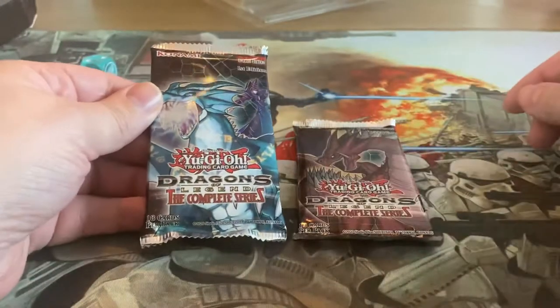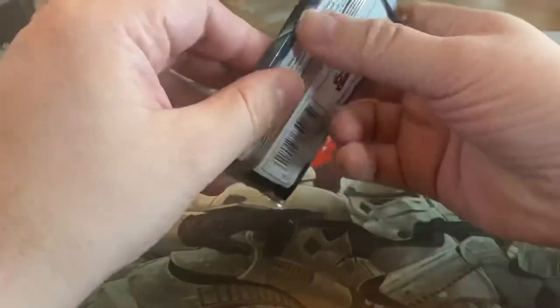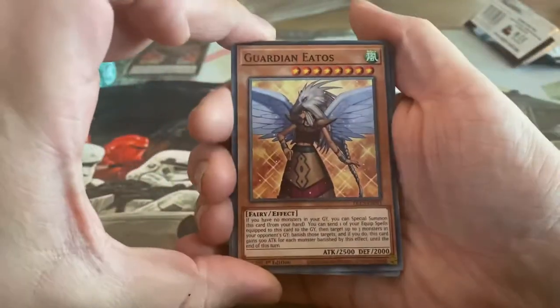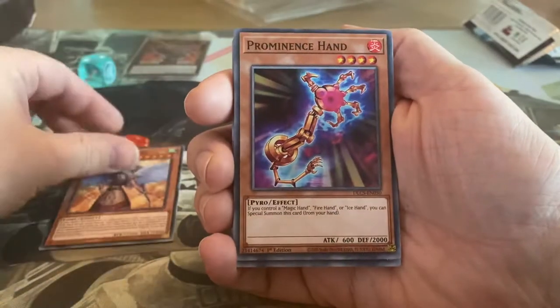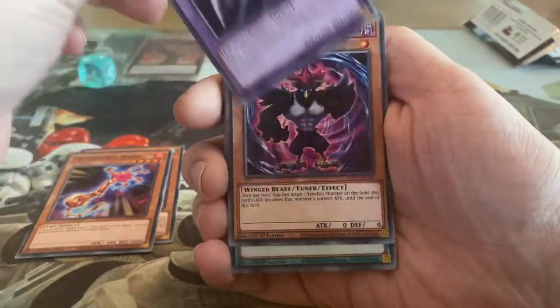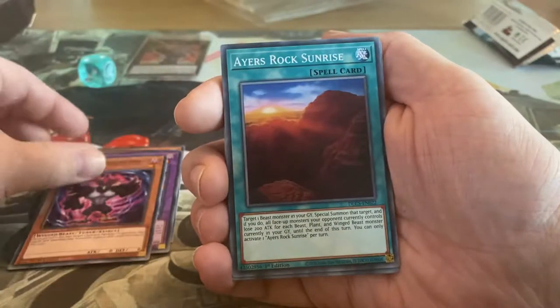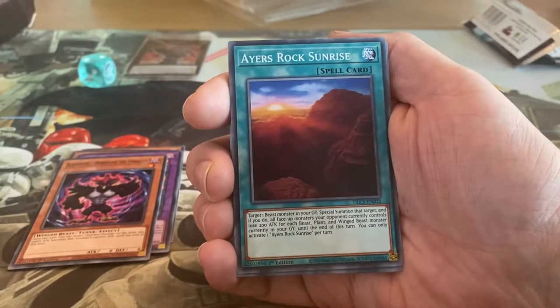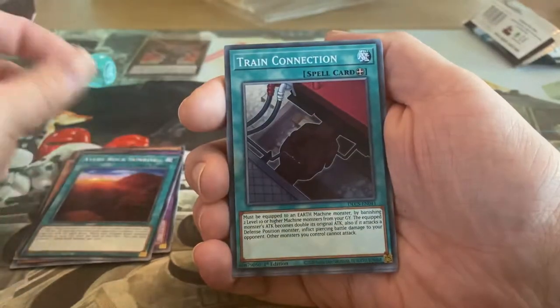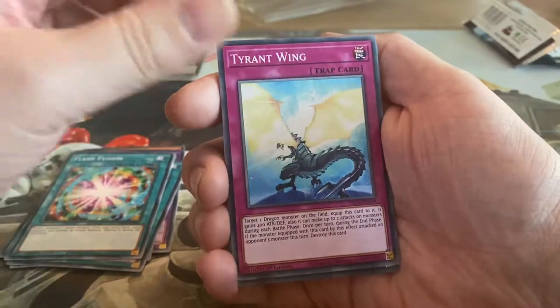And then two packs of the Dragons of Legend, the complete series. So let's take a look — eighteen cards. Guardian Ethos, Prominence Hand, Red Ice Black Dragon Sword, Blackwing Hurricane the Tornado, Ayers Rock Sunrise, Train Connection, Flash Fusion, Tyrant Wing.